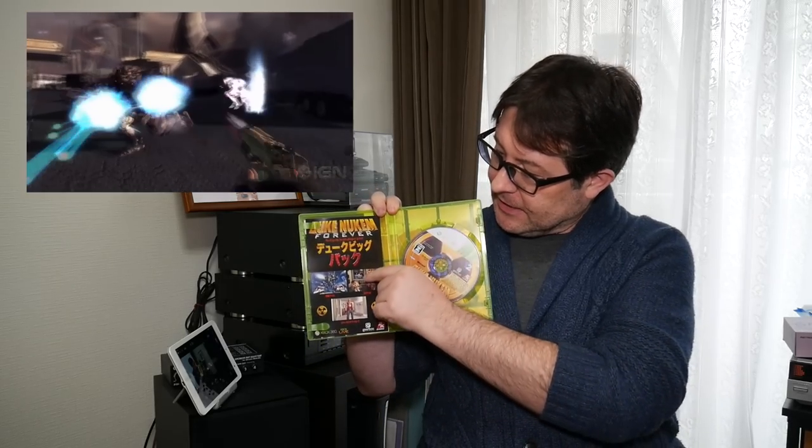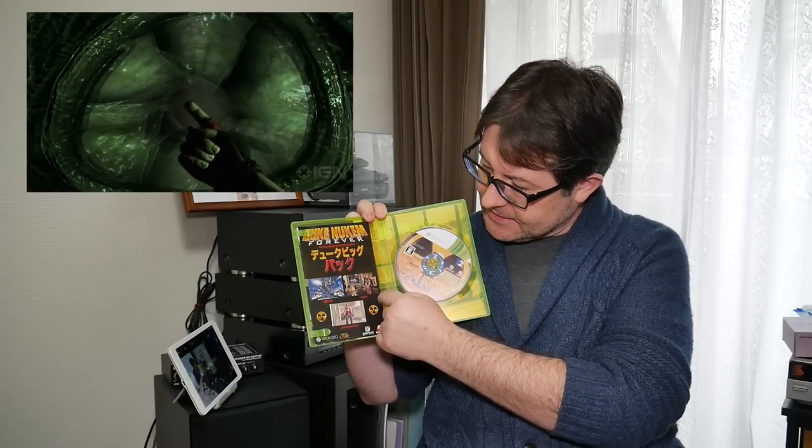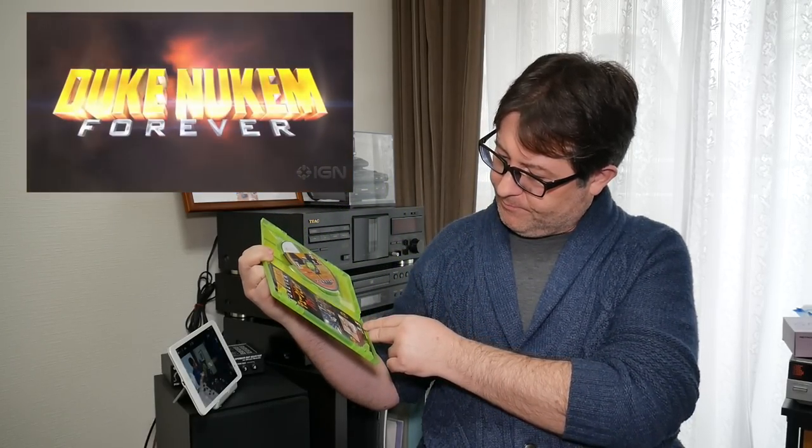Then we've got Duke Nukem Forever, Japanese version. I used to own this and sold it for about 5,800 yen years ago. Picked it up again for 500 yen, so it's good to have that back in the collection. The Japanese one is rated Z, so you have to be over 18 to play it. It comes with a DLC pack where you can get big heads, Eagle Blast — I guess that's a weapon — and some new clothes for Duke. The manual is also included, and one cool thing about this cover is that it's reversible, with the Hall of the King on the back.